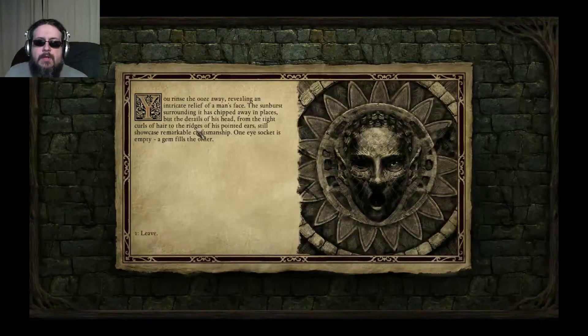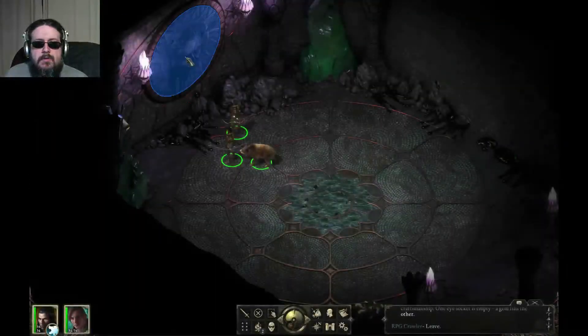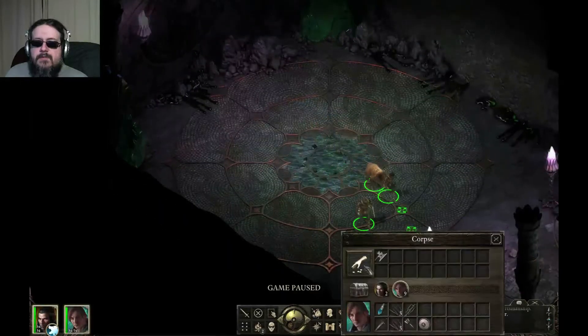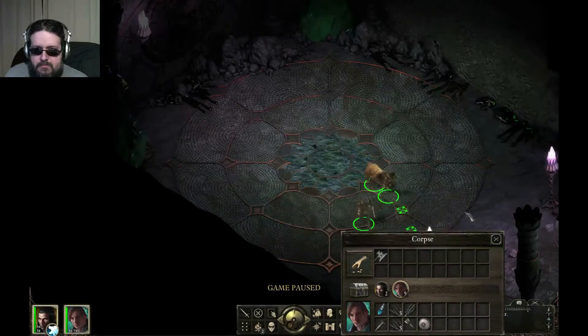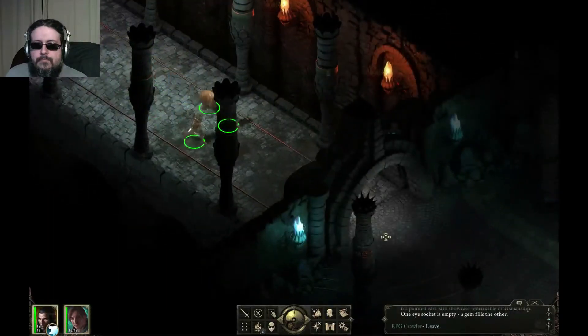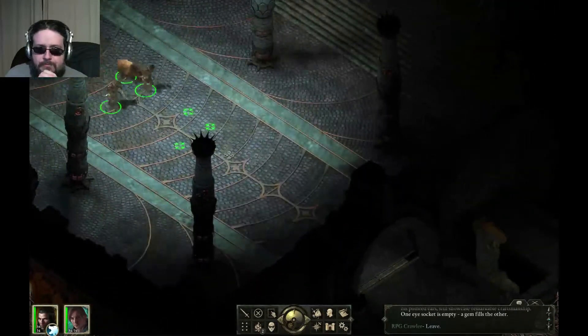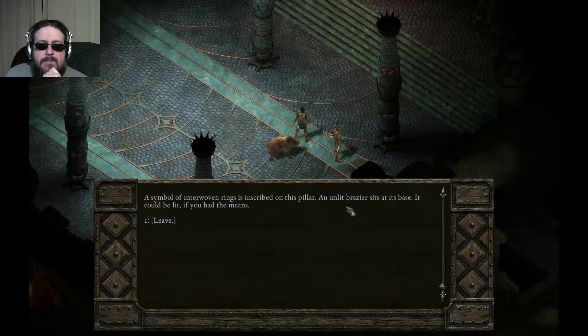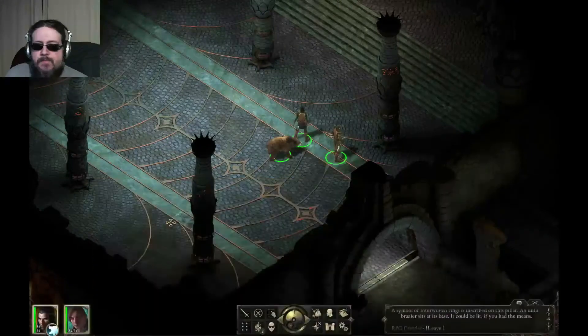Using the water skin to clear away the ooze, revealing an intricate relief of a man's face. The sunburst surrounding it has been chipped in places, but the details - tight curls of hair, ridges of pointed ears - showcase remarkable craftsmanship. One eye socket is empty; a gem fills the other. Don't want to just take it - pretty sure you're supposed to fill that empty slot with another gem.